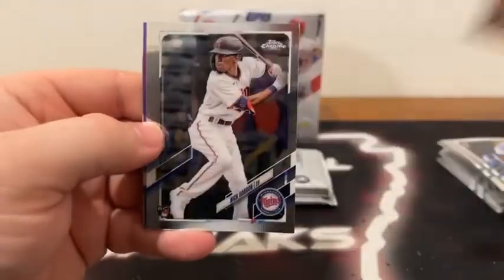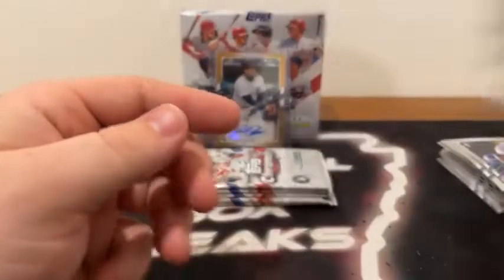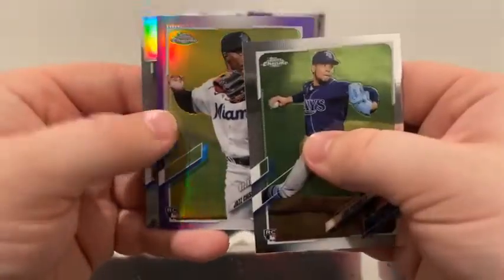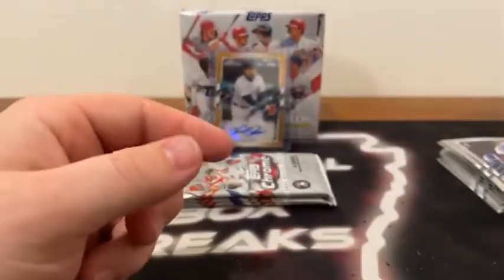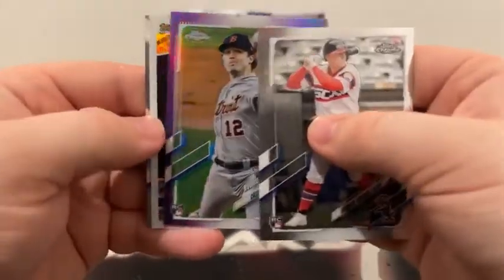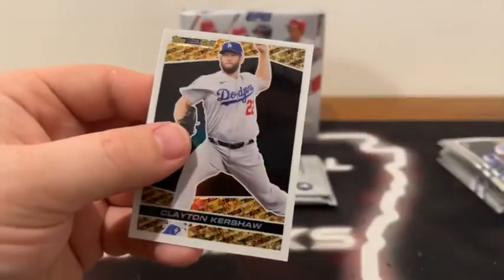Here's Evan White to Seattle. Got a Nick Gordon for Minnesota, a purple Chris Rodriguez, and a base Taylor Trammell for the Seattle Mariners. We've got a die cut in this pack. Here's Luis Patino, another purple Jazz Chisholm. Our die cut is Ozzie Smith, and we've got a base Jake Cronenworth for the San Diego Padres. This pack starts with Andrew Vaughn, a purple Casey Mize. Our black gold is Clayton Kershaw, and a base Dane Dunning rookie card for the Texas Rangers. Top load this one for the Los Angeles Dodgers.